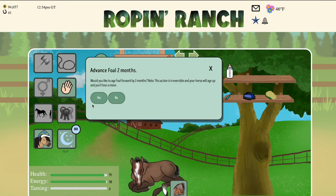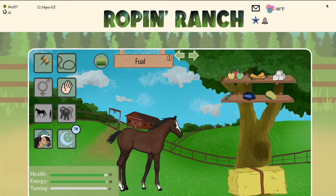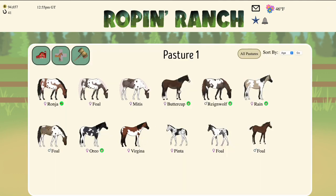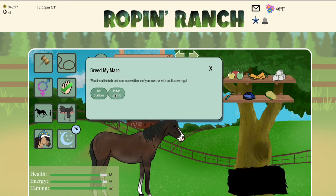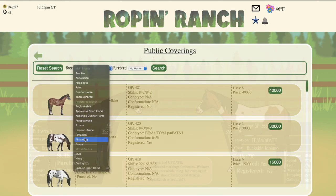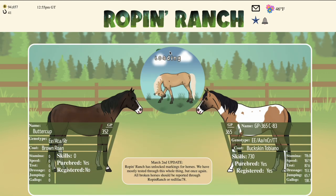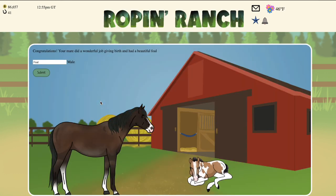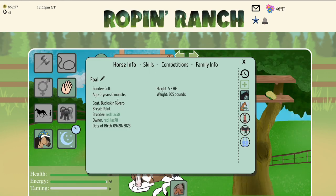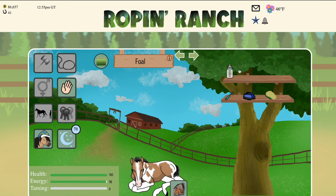Now we're going to age this baby up, get it off the mom, then jump back to Buttercup and breed her to a tobiano, which as the chart said is 100% going to be a tovero. The reason this works in the game is because I have both the overo and the tovero on the same gene, to keep it easy and basic for everybody. And as you can see, we do get a tovero offspring.